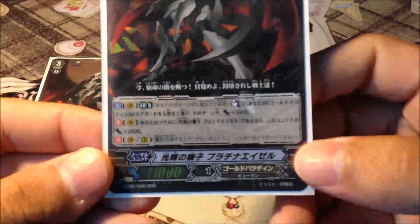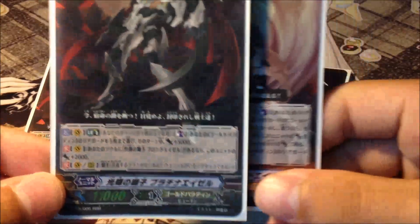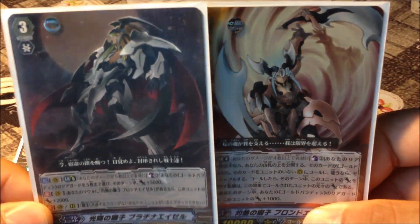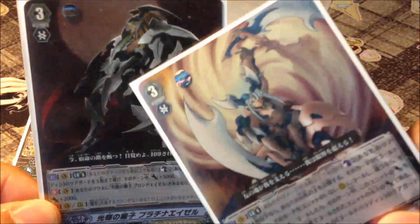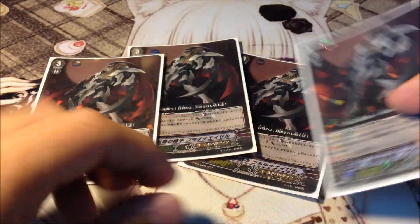So yeah, 4 Platinal Ezo. His second ability is: whenever you have an Incandescent Lion Blonde Ezo in the soul, he gains an additional 2k. He's the cross ride of Blonde Ezo. Gotta play 4 — very good card.